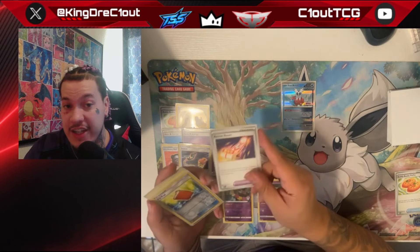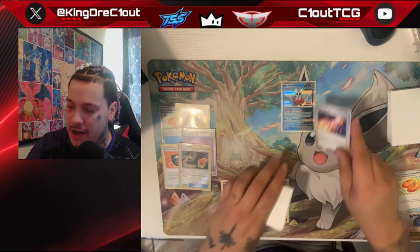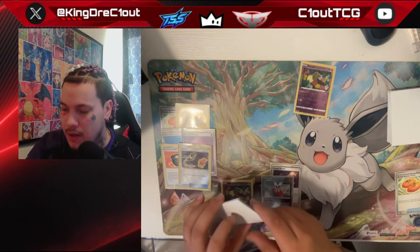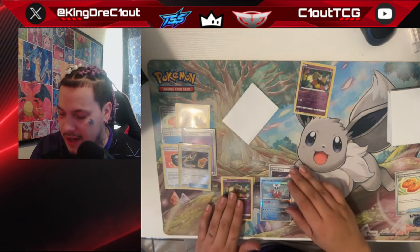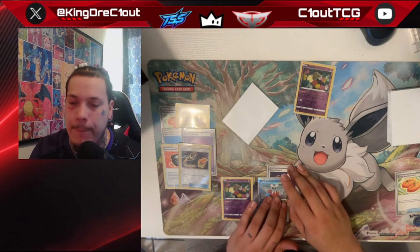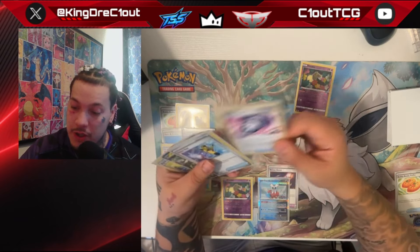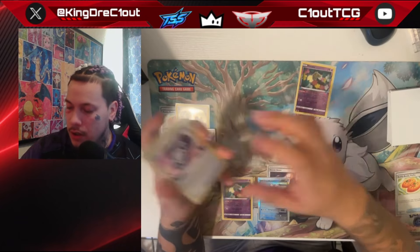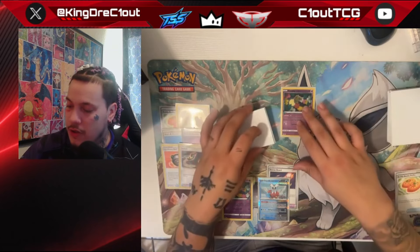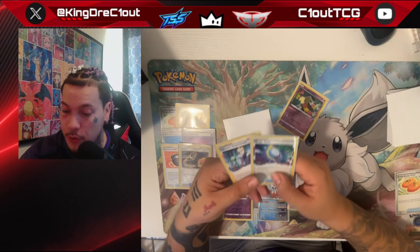Depending on what your opponent flips over or what deck you know they're playing, you may want to go more aggressive — the faster you win, the better. This is Turbo Lost Zone Box, a pretty aggressive deck. We want to get as many cards in the Lost Zone as quickly as possible to start dealing major punishment. Usually you want to attach Rescue Board to a Comfey — they're hardly ever attacking your Comfey, so you usually have a free pivot the entire game. Unfortunately we have no other pivots or energy, so we'll use that tool.